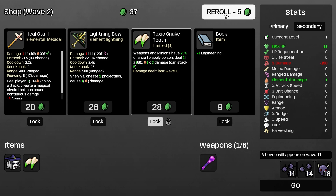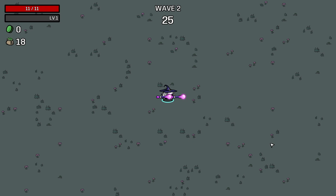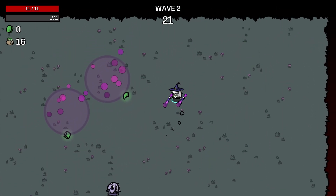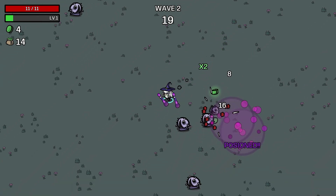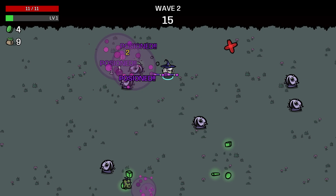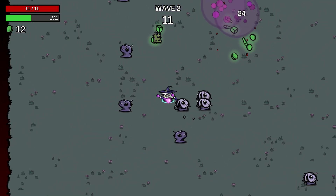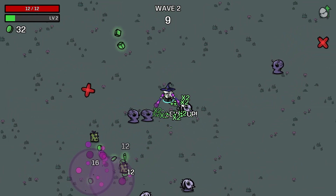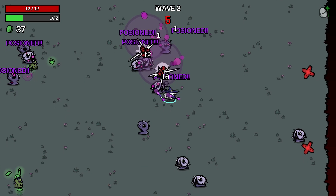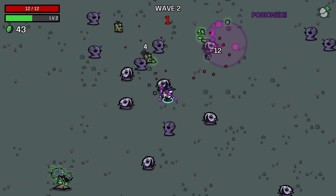It would be nice to see one in the shop. Not a great shop. It's kind of a struggle. I want to see how it's deciding when it's going to trigger the poison pool. Also this weapon is disgustingly slow. But it does leave a pool of death on the ground. It seems to do a lot, so we've got something going for us.